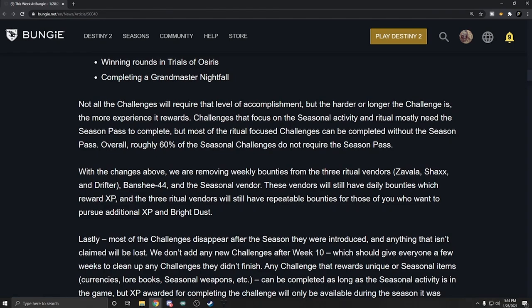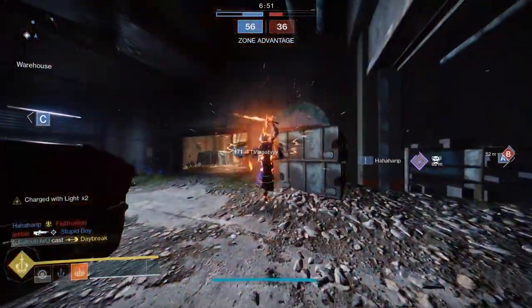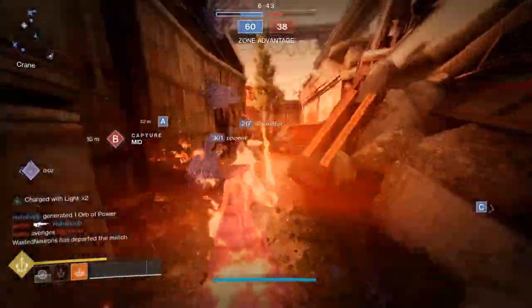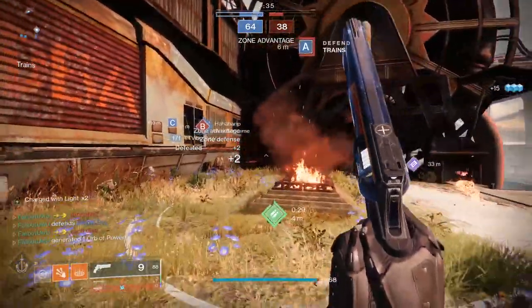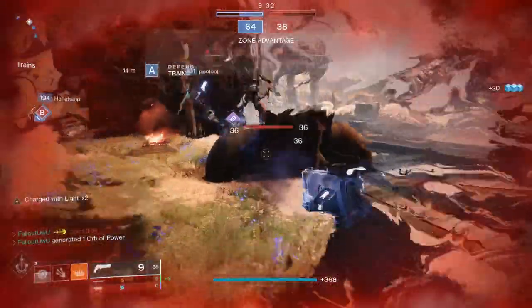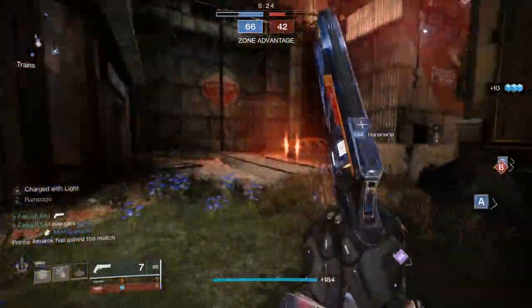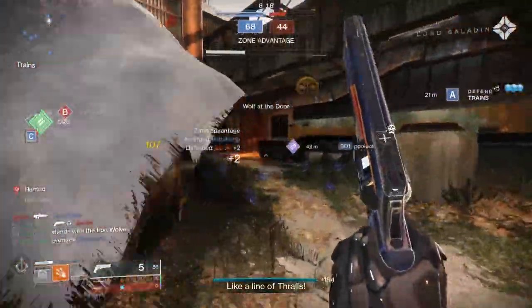With these changes, we are removing weekly bounties from three ritual vendors — Zavala, Shaxx, and Drifter — as well as Banshee-44 and the seasonal vendor. These vendors will still have daily bounties rewarding XP, and the three ritual vendors will still have repeatable bounties for additional XP and Bright Dust. Most challenges disappear after the season, and anything unclaimed will be lost. No new challenges are added after Week 10, giving everyone a few weeks to clean up. Challenges rewarding unique items can be completed as long as the seasonal activity is in the game, but XP is only available during the season it was introduced.